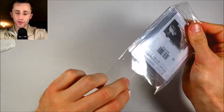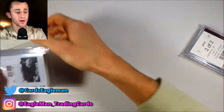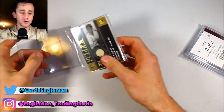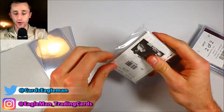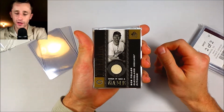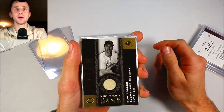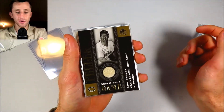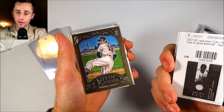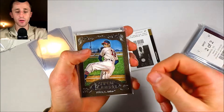If you guys have been following the channel at all, you know I'm a huge Cleveland Indians slash Bob Feller collector. So you can see right on top some cool stuff. Let's dive into it. Bob Feller — not a game used bat, game used patch there. Check that out. That's so cool. That's a sweet looking card as well. Got the receipt on the back there, gypsy queen gold border.